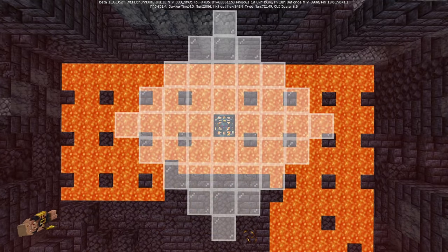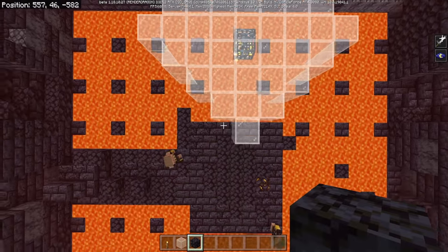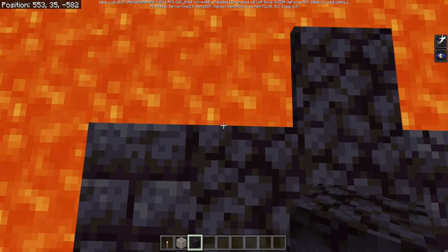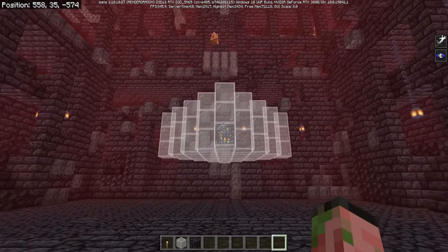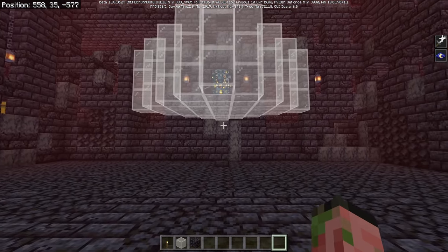Once you have the 9x9 of glass placed in, we need to start removing some of the lava. Go ahead and fill in all of the lava with some solid blocks or sand or whatever you like. Now that it's a bit more peaceful in here, we need to dig down this area by 10 blocks — so 10 blocks underneath this spawner.